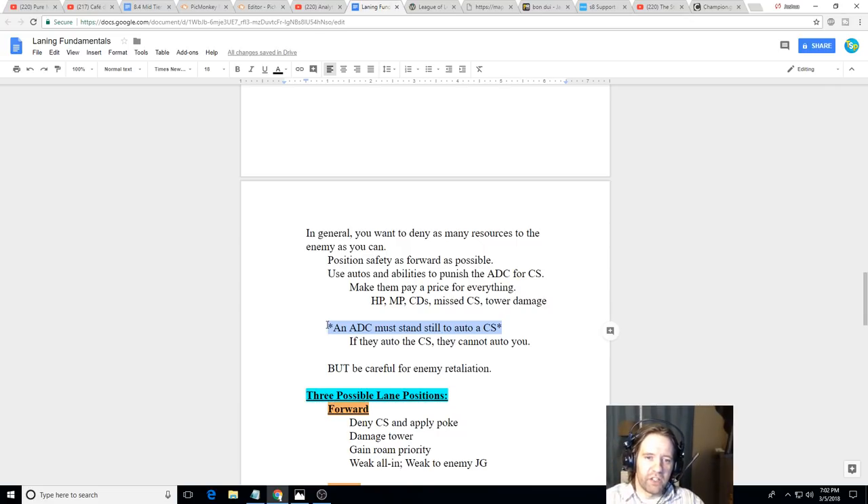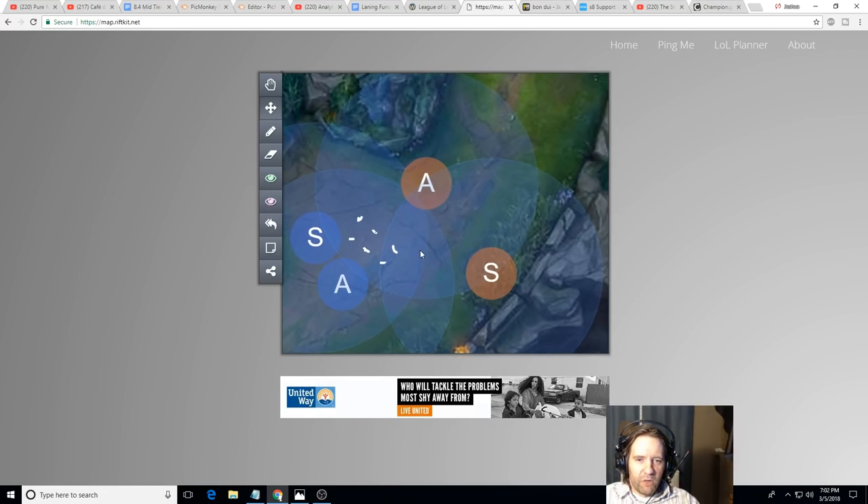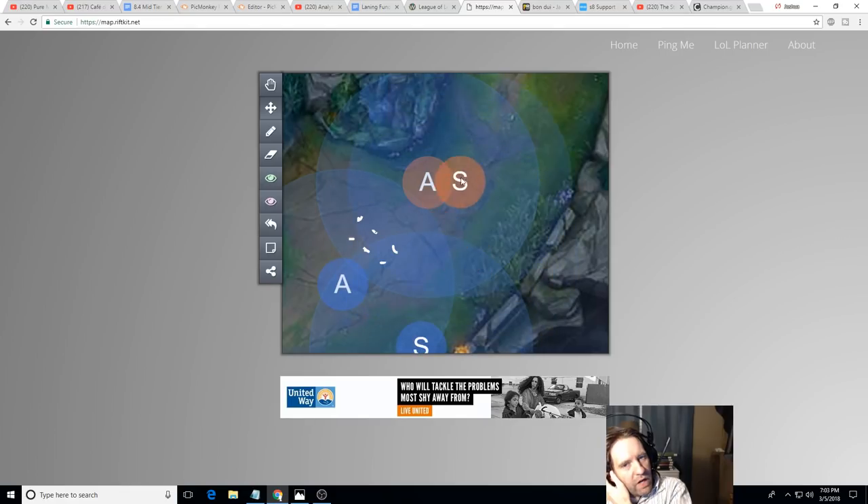So you always get a free hit on them when they go for that last hit. You always want to present them with a bad choice — either way, they're losing something: health, mana, or gold from the creep. Usually target the AD carry because their last-hitting makes them predictable. If you try to get the support, they don't have to last hit, so they can be moving around and are harder to predict — unless they're trying to clear a ward, which makes them predictable and vulnerable.